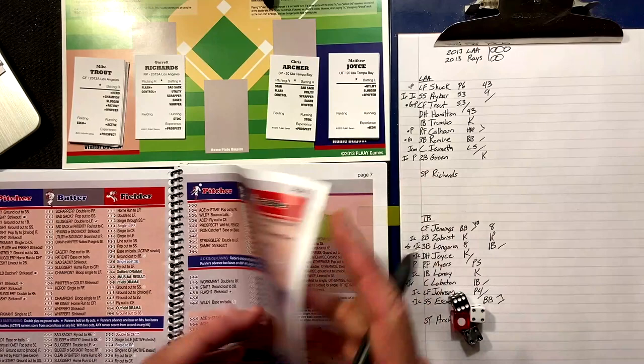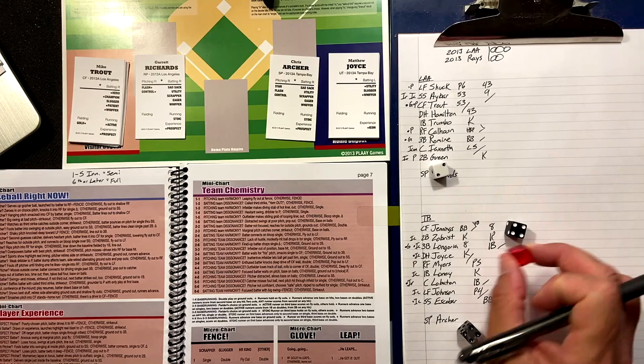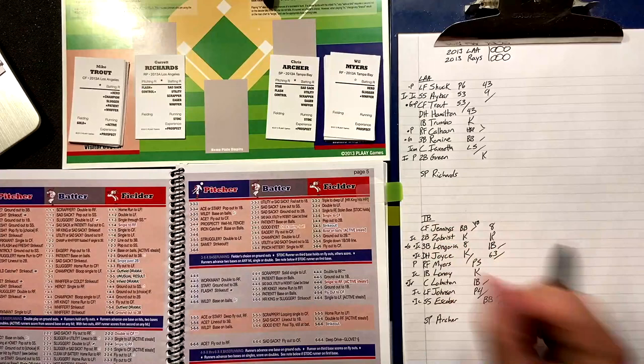First and third. We go to the red chart — player experience — for Matt Joyce. Two-four. Icon batter — semi — decider die says no. Otherwise it would have been a single, but it's a ground out to short. Close — the decider die is the killer.